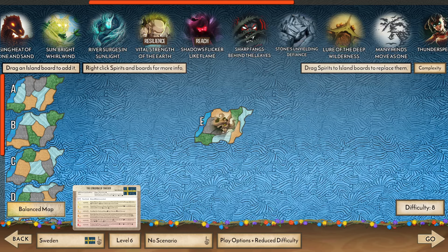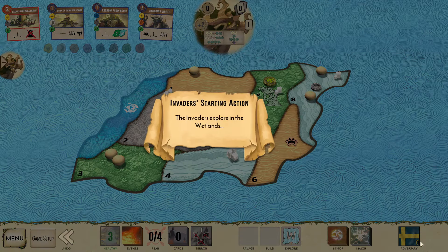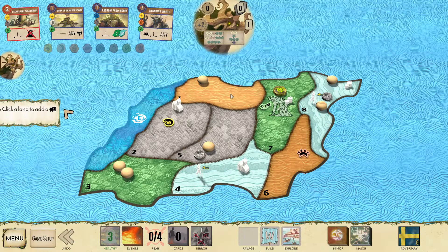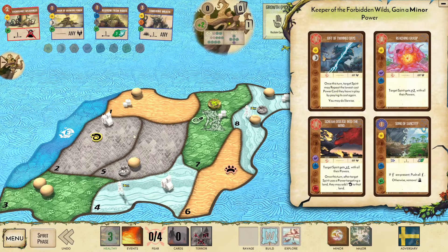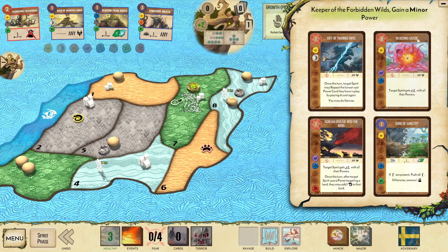Welcome back to another Spirit Island video. In this video we are going to be playing Keeper. We have Sweden six-board E — crossing our fingers, praying no wetland — but it is the wetland. The sands row-backing is the worst row-backing for us. How do we survive this? This is the worst edge case: taking five blight off the first ravage could instant-kill us. This is not a good draft either.